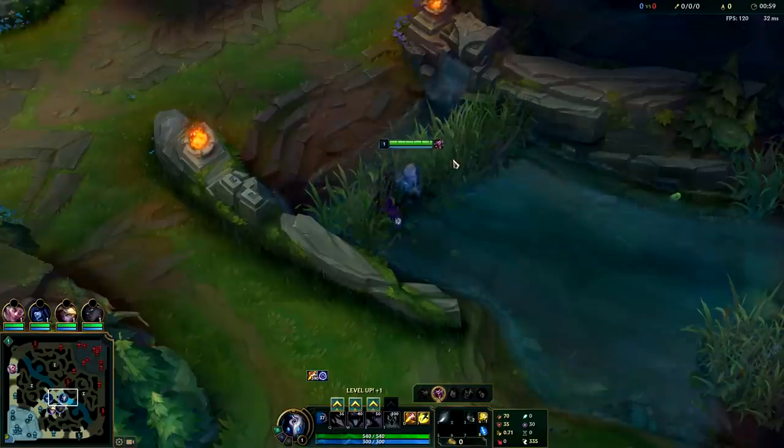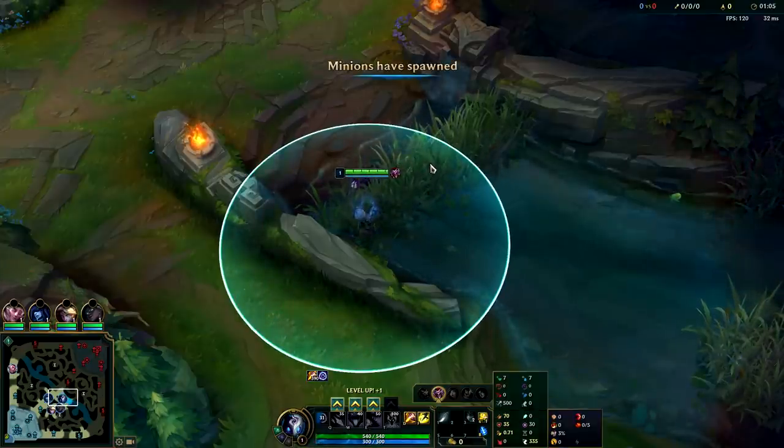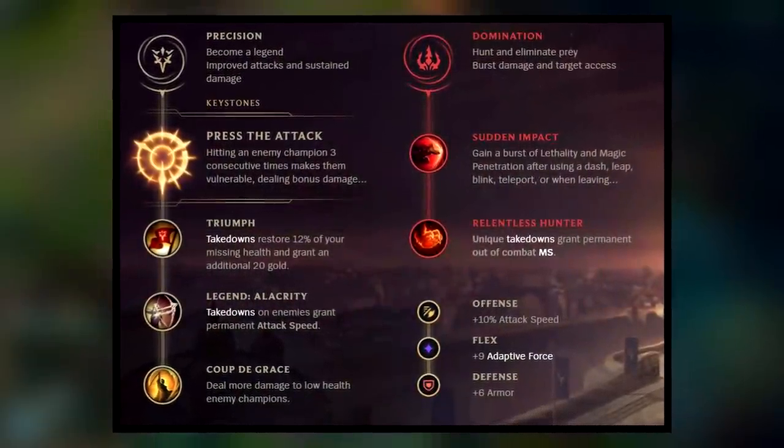What's going on guys, it's me KingSticks. I'm going to be teaching you how to play Kindred jungle in Season 10 for beginners. First things first, make sure you're taking the right runes. Conqueror on range champions isn't that great in general, so I highly recommend you go for Press the Attack instead. For your secondary runes, just go for Sudden Impact and Relentless Hunter — you're going to be getting the most bang for your buck.